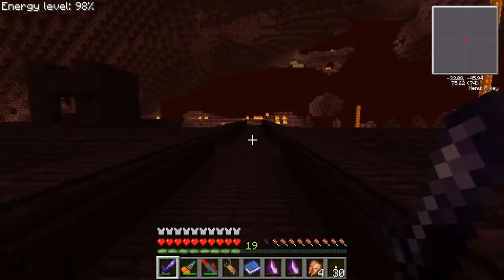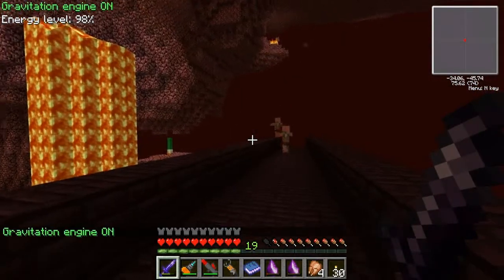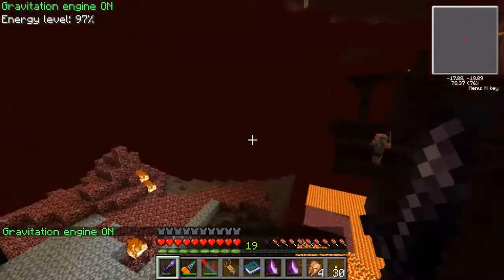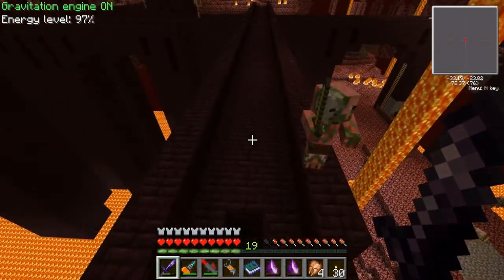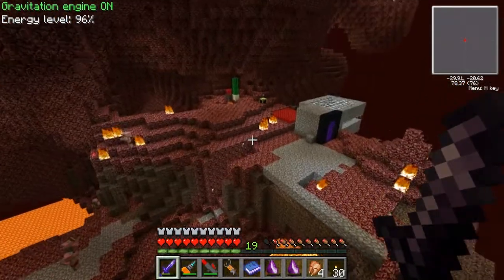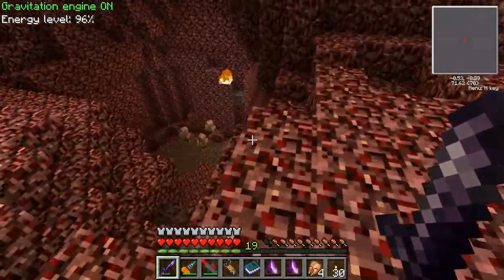I saw a post on Reddit a week or two ago. Somebody wanted to play a prank on their friend and they wanted to know how to teleport things into their base. Well, if this is your base and I run in here and make a link book, you have no way of knowing that. If I put a portal on the other side, things are just going to start appearing.